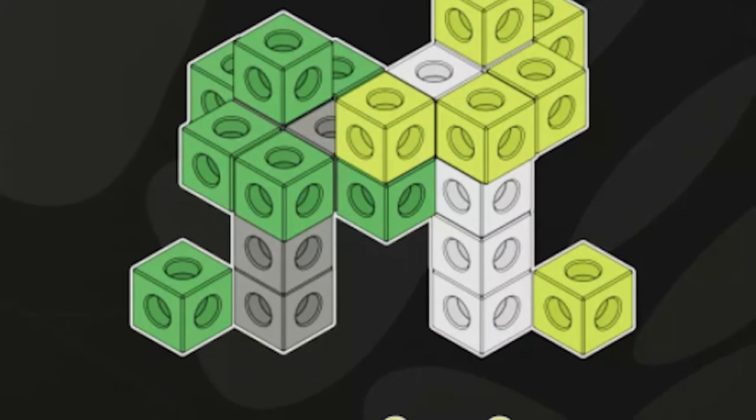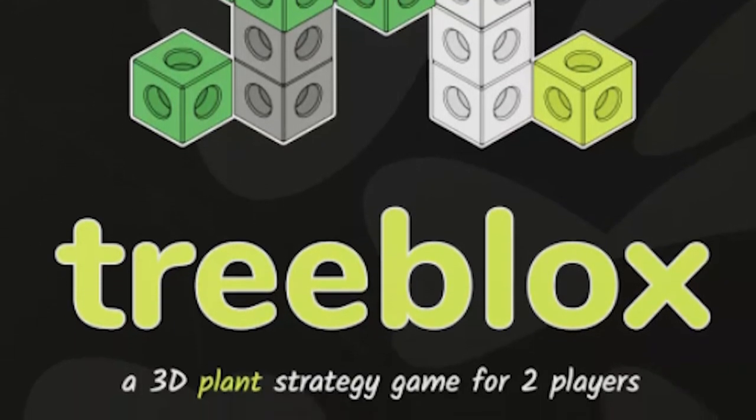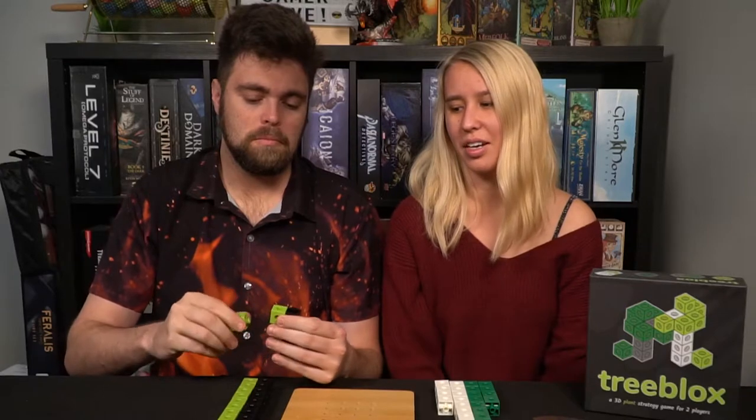Welcome back to another Unfiltered Gamer board game review for the game Tree Blocks by Emergent Plant Life. The game plays two players, takes about 15 to 20 minutes to play, and is for ages 13 and up. This is a strategy game where you are building trees that are competing with each other to get sunlight. Two players will be placing blocks — there are leaves and branches — and whoever has the most active leaves at the end is the winner.